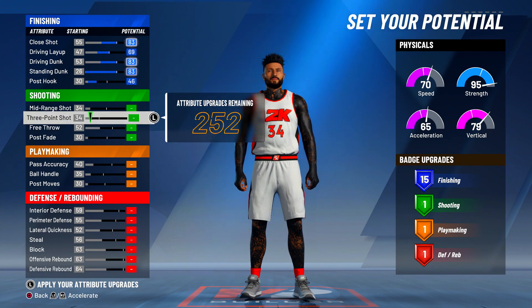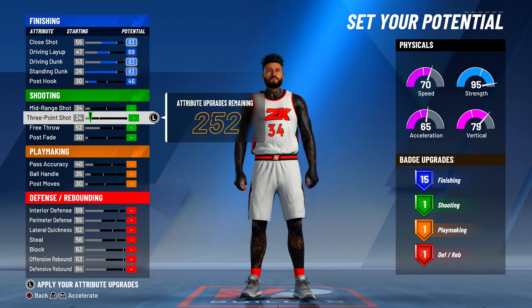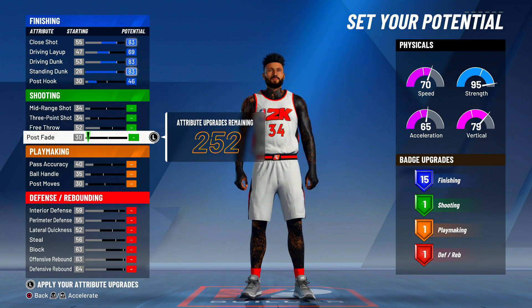For shooting — a lot of people on this type of build will touch shooting a little just to get a couple badges, so they can shoot some mid-range or even pop out for a three. However on my build, you're not going to touch shooting at all. Since I'm a legend, you can actually shoot a little bit even without touching it.